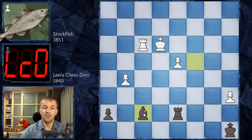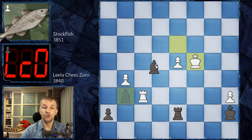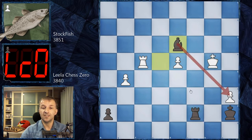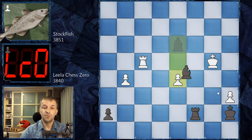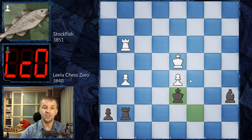We have Ke3 by Stockfish, and now Bf7 with the plan of defending on h7. Kd3, and now Ka7 attacking the pawn. Rf6, and now Bg6 with check. Kc4, and now Be4 — controlling d5 and d3. The king can be kicked. We have Rf4, and as planned Rc7, Kb4. Now Bd3 with the attack on a6 — it actually cannot be saved. So d5, Bxa6 — two points down, two more to go. We have Rf3, and now Kb7.